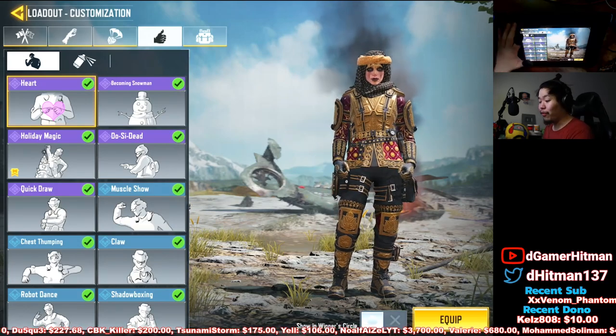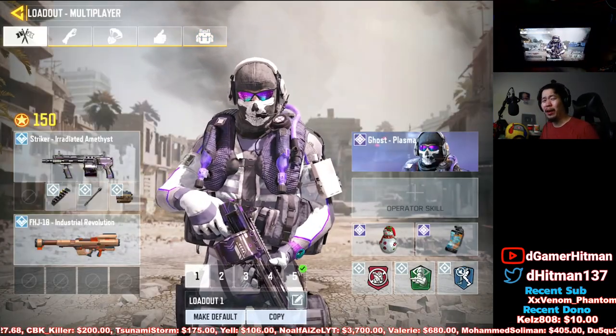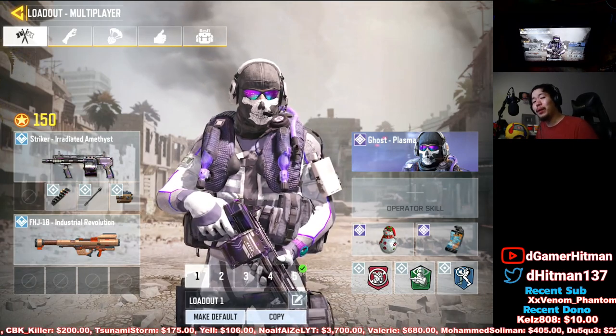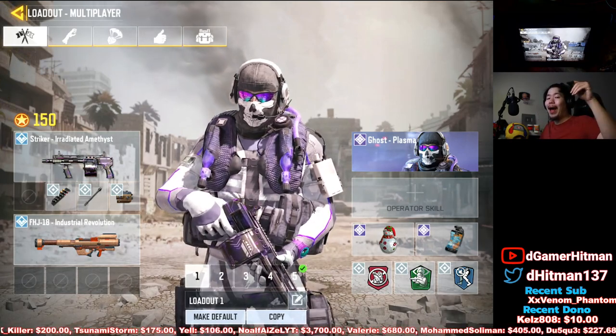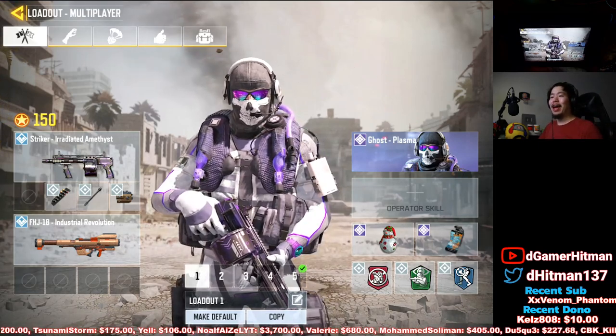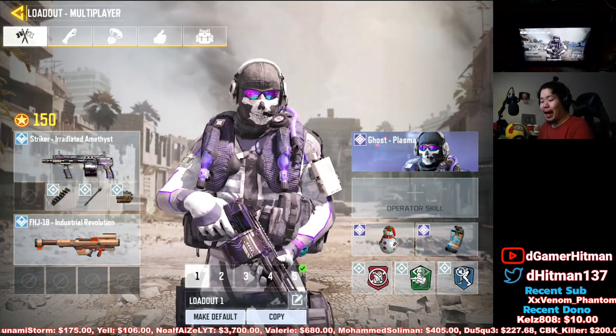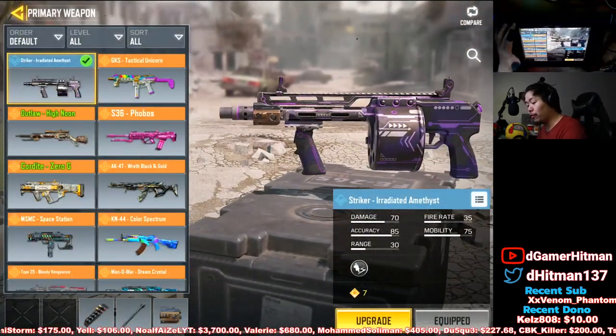Starting at number five, which is the Striker. A lot of people might say the HS is worse, but honestly they're both very close — they're both pretty bad. The Striker is worse because it doesn't have that one-burst kill potential like the HS does.